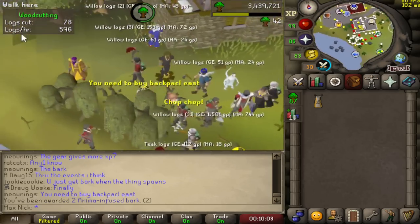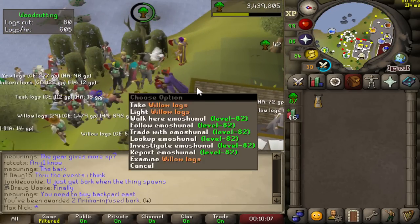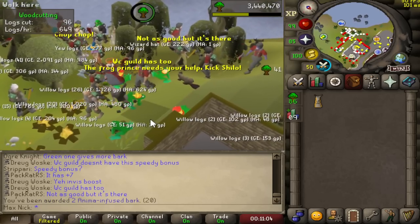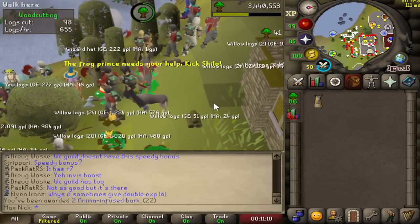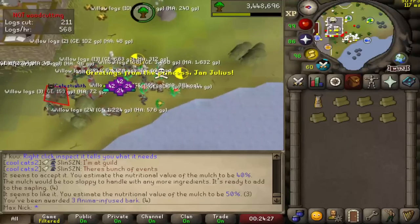Now let's talk about new events with forestry. The first event is the Rising Roots — as the name suggests, roots will start rising from the ground. Chop the roots to gain anima bark, and specifically one of the roots will have a teal-ish color which grants more bark and XP. I do apologize as I wasn't playing with entity hider, so the roots and the teal-ish one may be a bit more difficult to see.